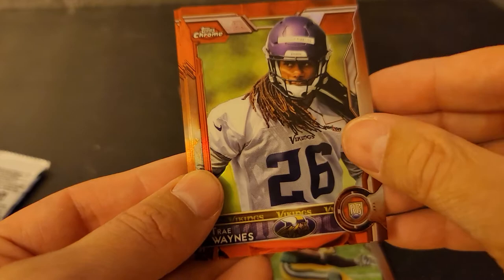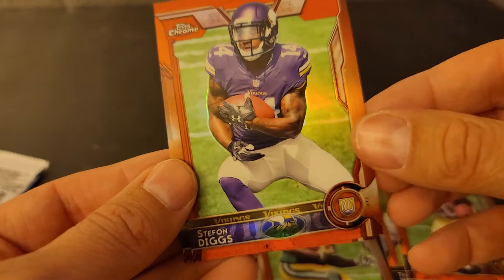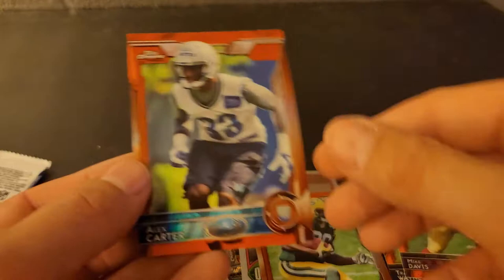Let's see if we can get some good stuff — very hopeful. Ty Montgomery rookie is good. Trey Waynes. Mike Davis. And oh — Stefan Diggs! There we go. Finally. Something to brag about.